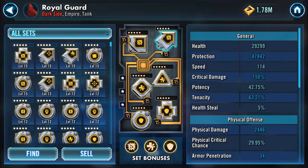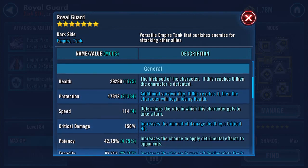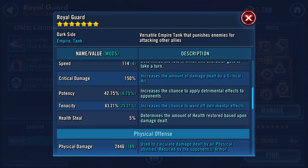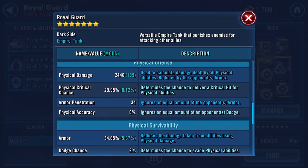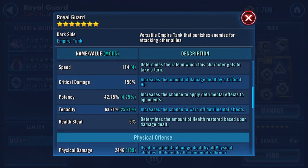Right, so what we'll do is quickly go into the right section, which is this one here. His strength is 1233, so we're looking at health mostly I believe. His health's at 22,299, his protection's at 47,842, physical damage — that's quite high — 2,446, and special damage is 1,653.